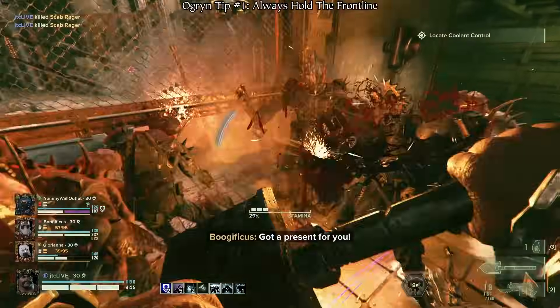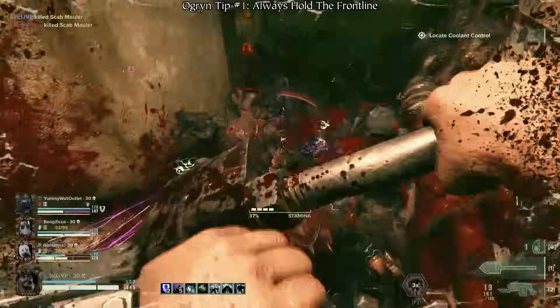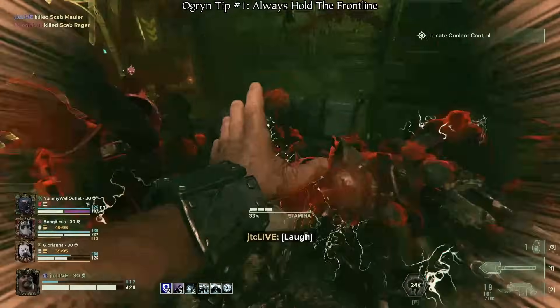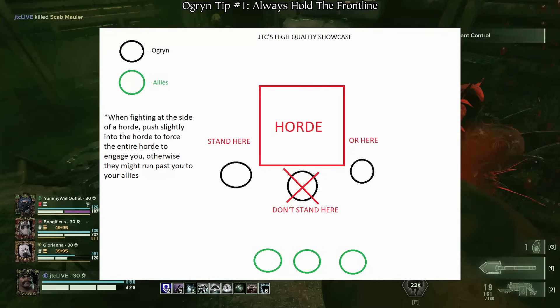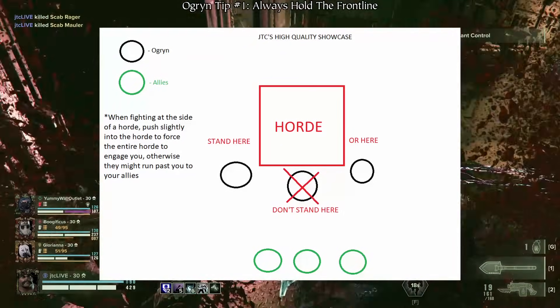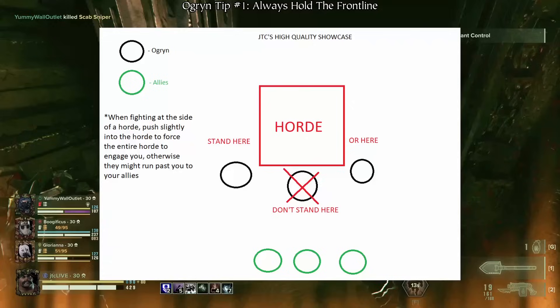Keep in mind though, your size can be both a boon and a hindrance to your team, as standing front and center can oftentimes block your team from having clear sightlines. Standing slightly off to the side of hordes is the best way to mitigate this, as it will both make you the main target for their attacks while giving your ranged allies a clear sightline to support you.